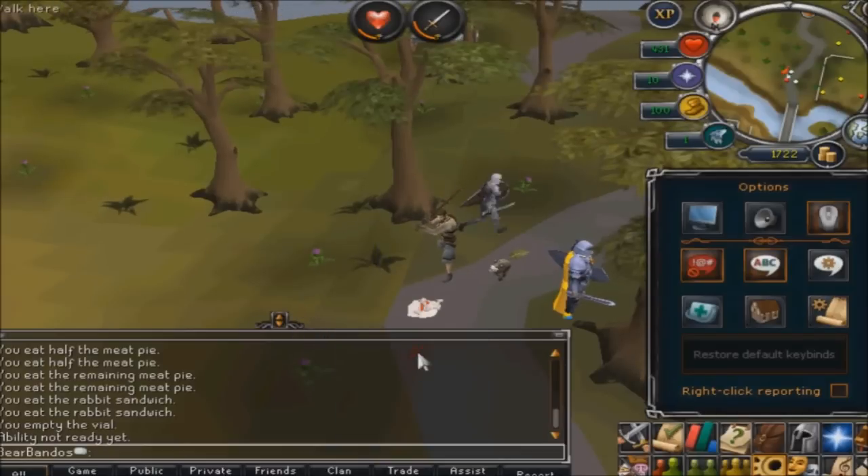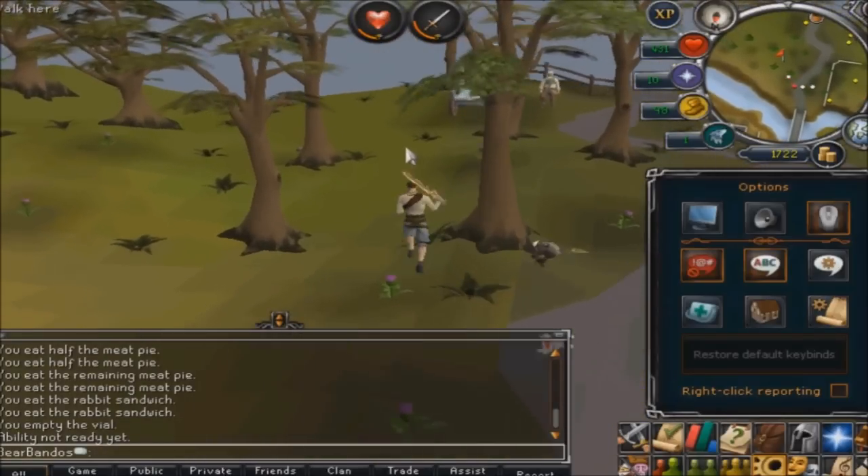Banking is very easy and simple. You can bank with Beefy Bill, though Bill keeps 1 out of every 10 hides.